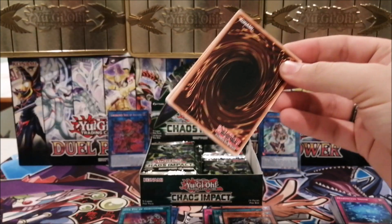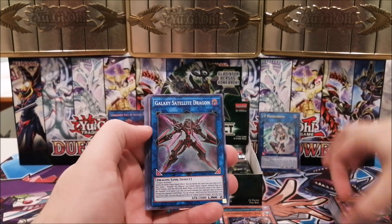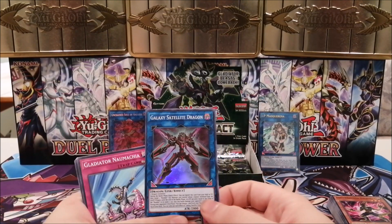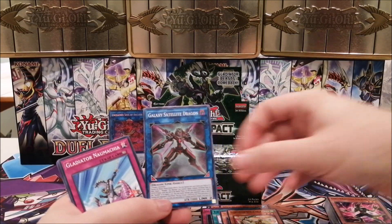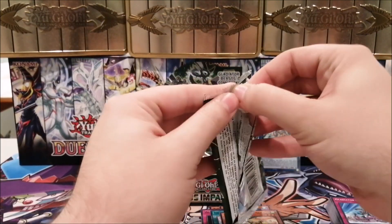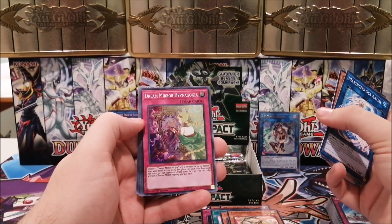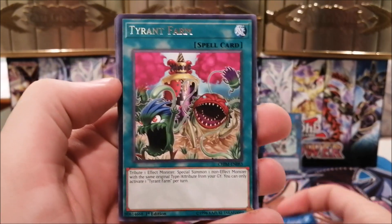We have Galaxy Satellite Dragon. Something else in this set is a lot of support for dragon decks — specifically level eight summoning dragon decks, and support for the Rokkets. The Rokket ultra rare support is a very fun pull. A lot of stuff for Chaos level eight dragon summoning in this set, which is something nice to look forward to.